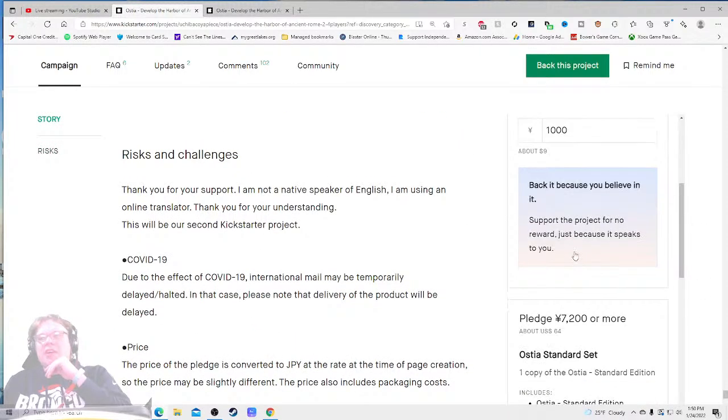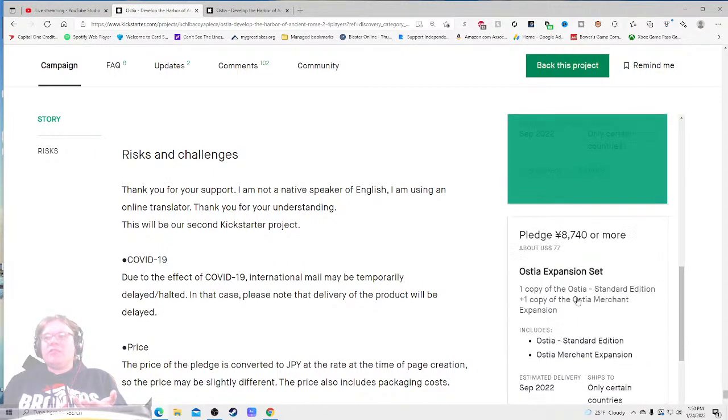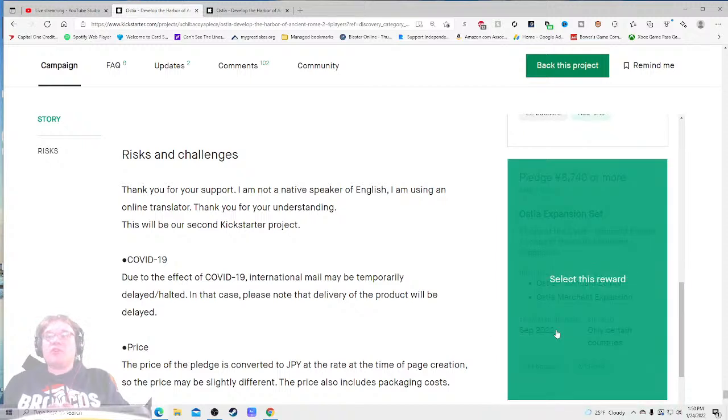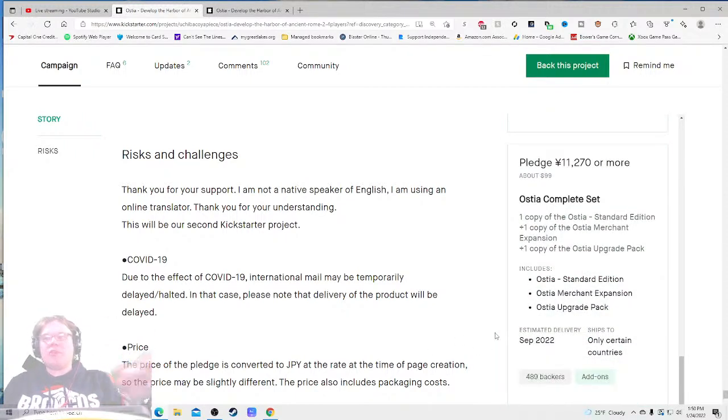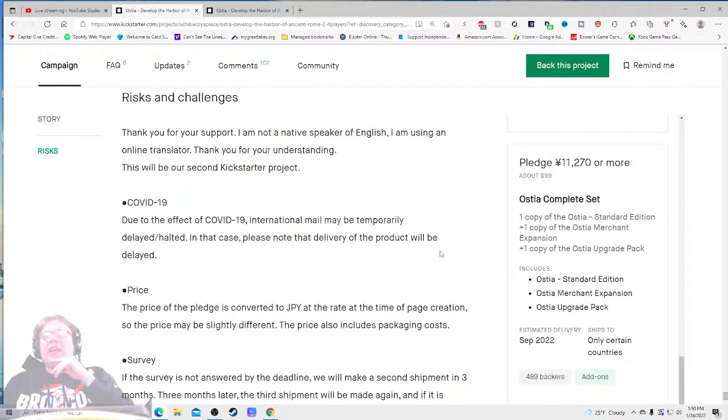The can-you-do-it: I feel comfortable. So we've got the Ostia expansion set with 34 backers — a grand total of 56 people want this game in the generic version. The premium version is just dominating at 489 backers. Right now I'm looking at 118 dollars for this, and once again — on the price, how much is it? I still don't fully know because I don't know the size of the box.